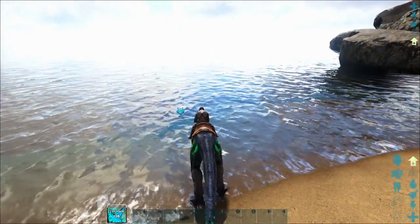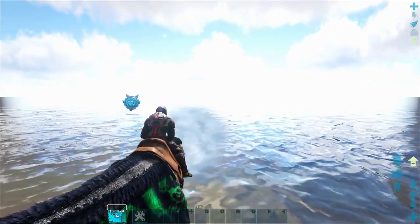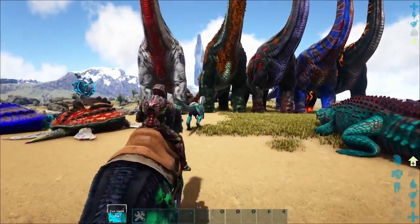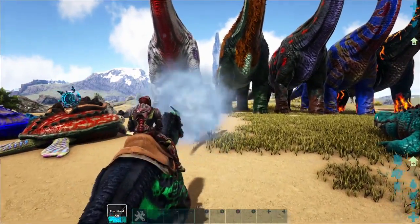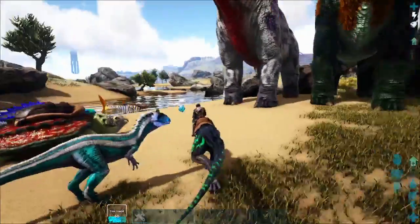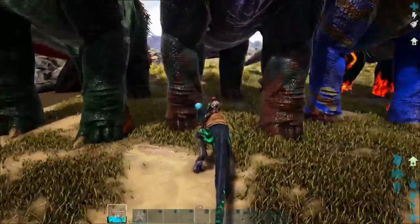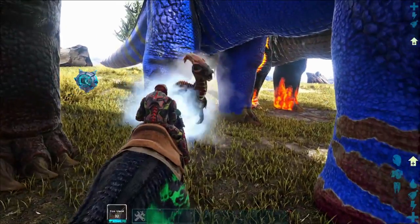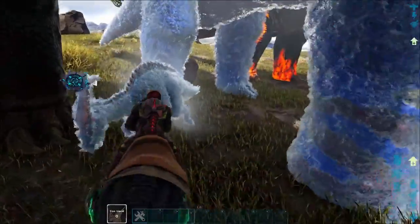But you could also, if you just hit control, you'll go and change stance and breathe this ice stuff. Let's go and freeze the other Cryolophosaurus — or, actually, here's a Parasaur. You could freeze them in place and they won't move away.